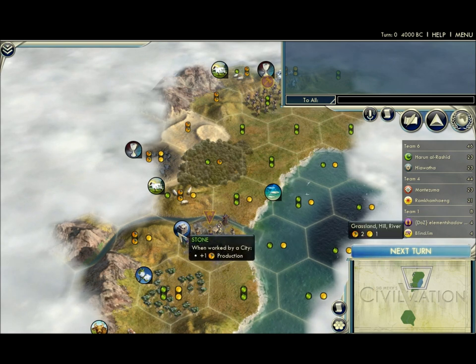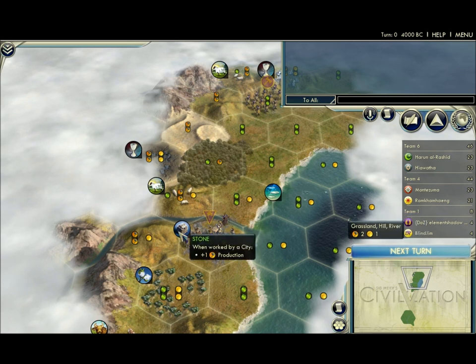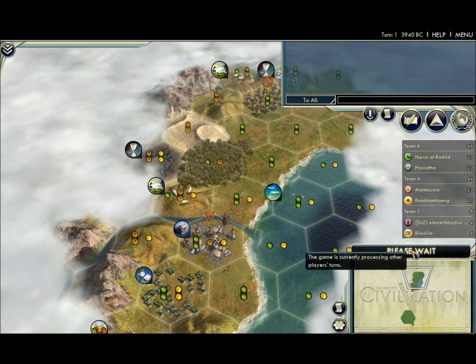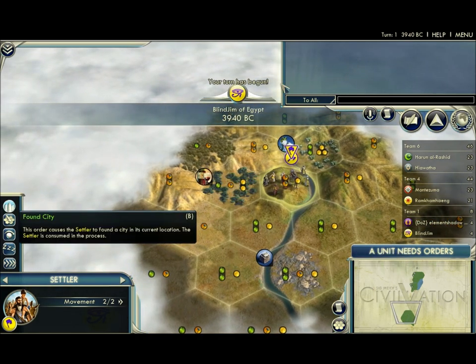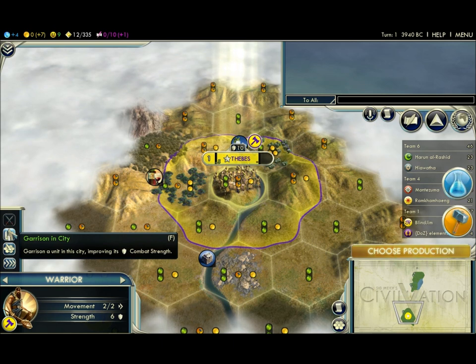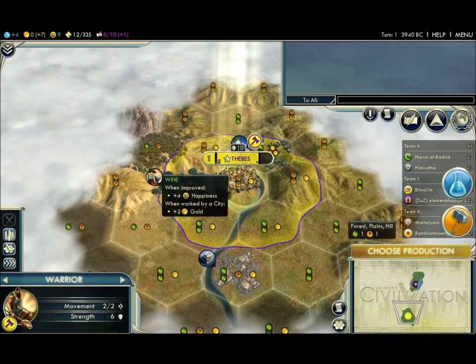Why would you build on the stone? Why not? I think it gets rid of it, doesn't it? No, it automatically gets worked on. Really? Yep. I didn't know that. I didn't either. Where'd you find that out? It says 'when worked by a city' — but that means when your worker puts a thing on it. It says that for all of them. Well, I'm going to do it anyway, just to find out.